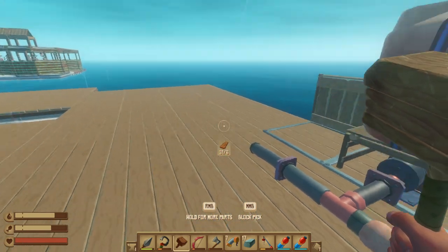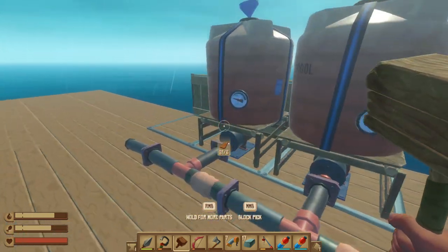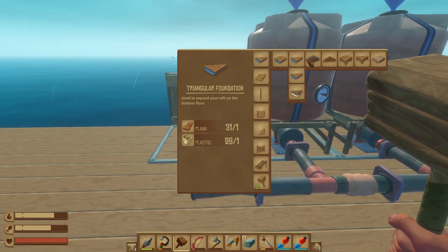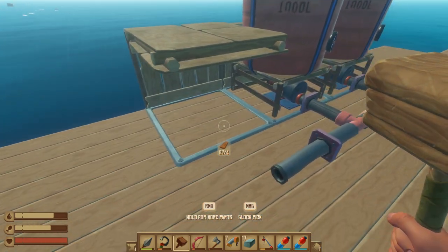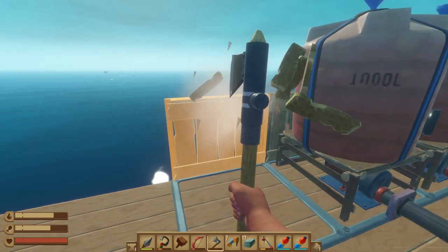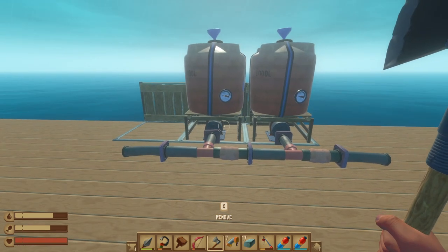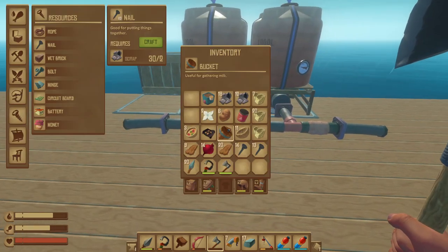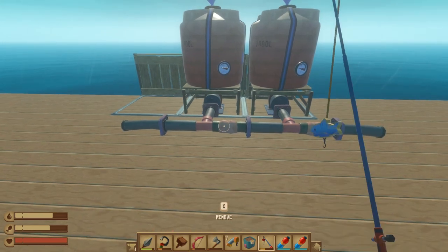Maybe I can put it over on the sides. Let me put a temporary floor down just to see — we'll put the cheaper ones down. I can't put it right there anyway, I'd have to put it in front. That looks good. Do I want to hide the pipes? I don't really think I care about it for purposes of this video, so let's just put this in front of it.